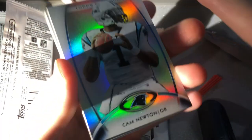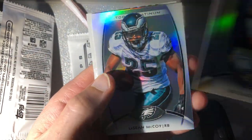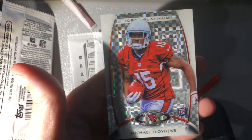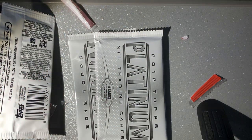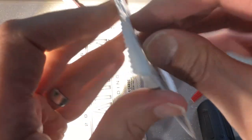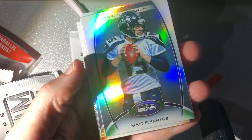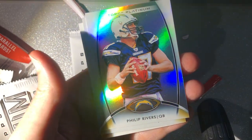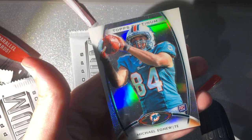We'll probably won't get any numbered cards, but we'll try our best. Cam Newton base card second, here Joe Flacco, Shady McCoy, and there's our first X-fractor — Michael Floyd. Matt Flynn, Philip Rivers, there's an Aaron Rodgers and a Michael Egnew base rookie.